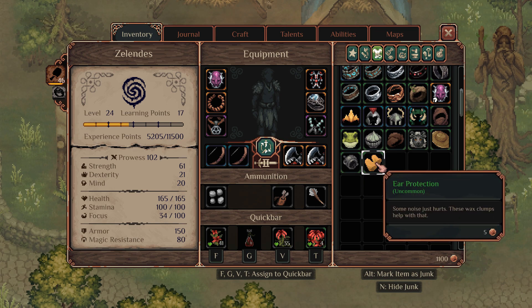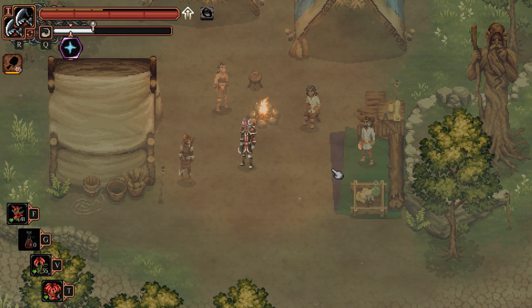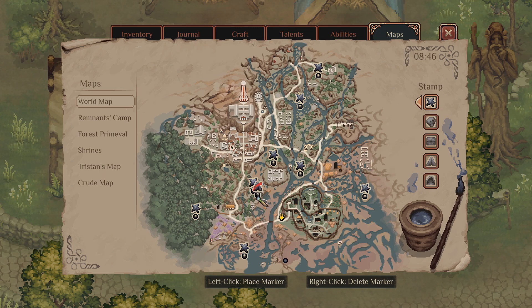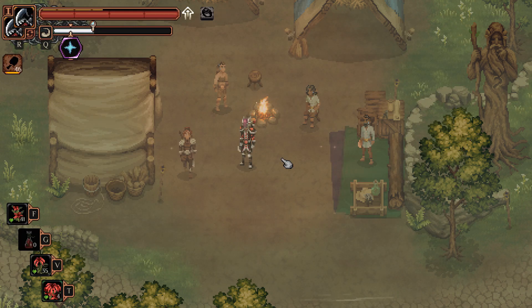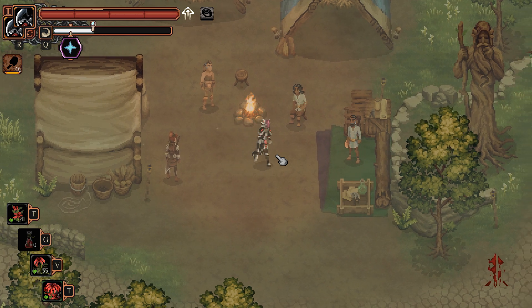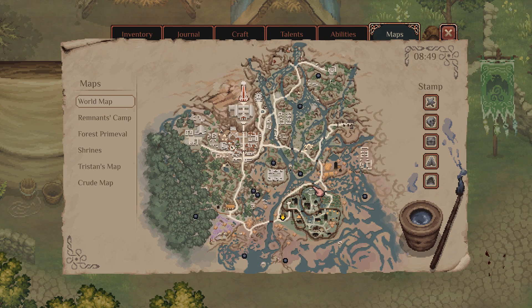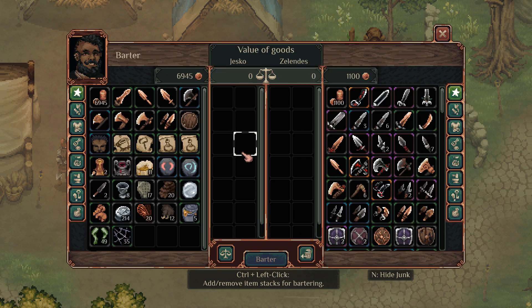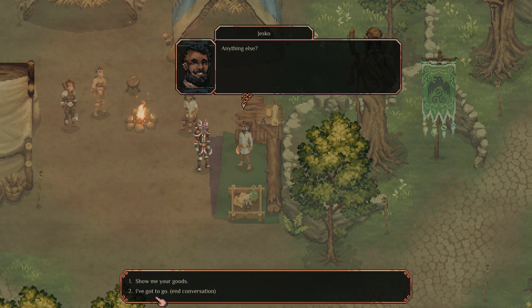So you need these earplugs right here. I do have a video on ear protection, check it out. But if you want to quickly know where you can get some earplugs, go right over here — they'll be up in the mountains on a sneaky little path. To get your first Mandragora, talk to Jesko at this camp here, and he will sell you one for 500 coins.